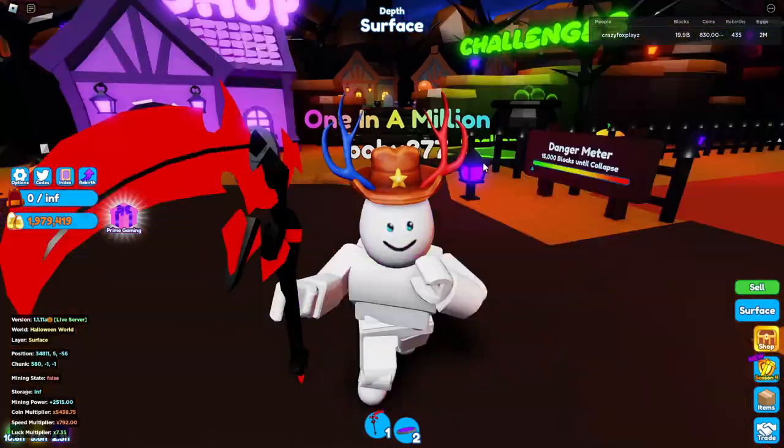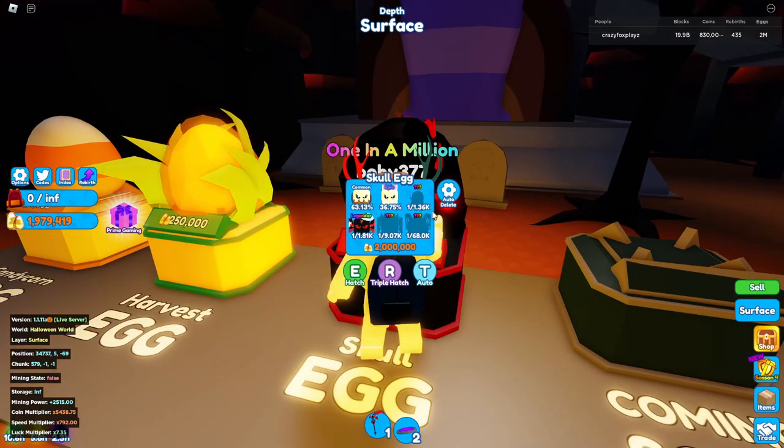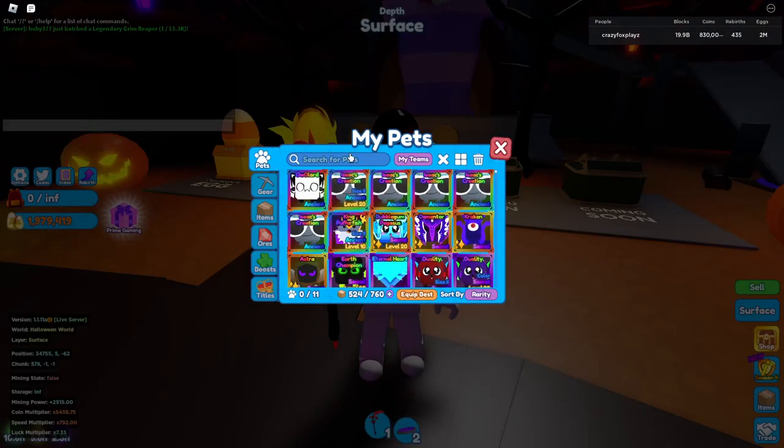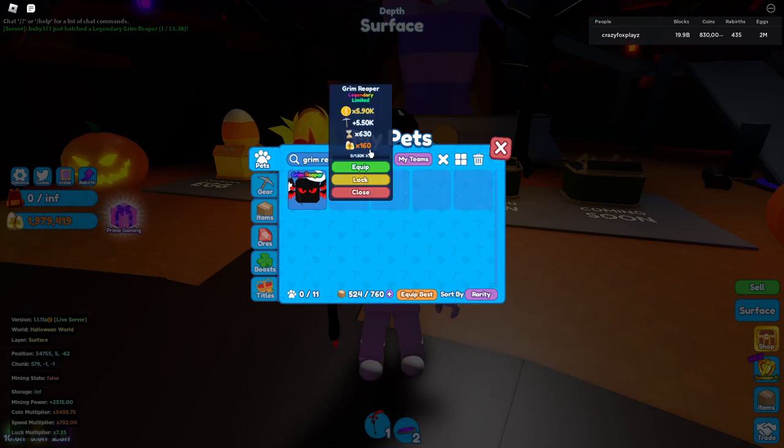Anyway, let's check what we got. Starting with tier 1 in this egg — I didn't get it. That's how low 10 billion currency is; even though it took me quite a while to get, it's nothing. But we have hatched the tier 2, which is the Grim Reaper. Let's search Grim Reaper here — my prediction for its stats was maybe 450, and it's 160. Wow, yeah, that's low.